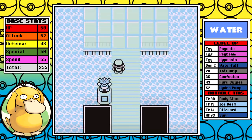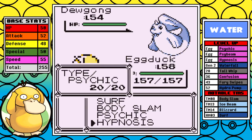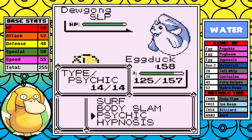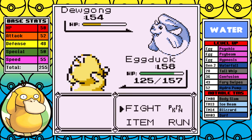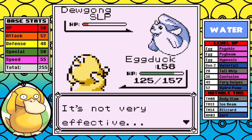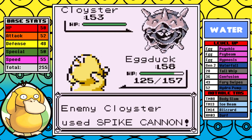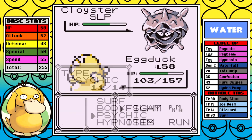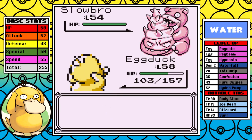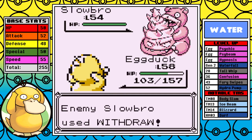Against Lorelei — the answer is that it kind of does struggle. On the Dewgong it's just slow and painful. I want to avoid it using Rest, so I use Hypnosis and spam Psychics until I get the Special drop, then spam Surf since it does decent chip damage even though it's resisted. Cloyster probably doesn't even need a Hypnosis but I do it anyway — it doesn't have a great Special or HP stat so it's not that bad. Slowbro is a bit of a slog but I get a couple of Growls to help with the badge boost. I should mention for newer viewers — feel free to ask about any terms in the comments.